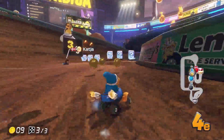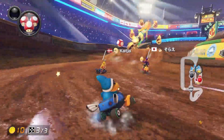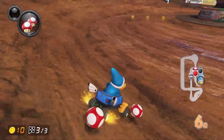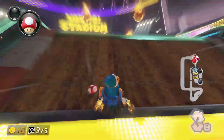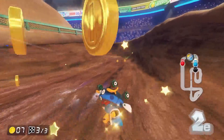Let's see if we can get that Wiggler as well — yeah, there we go. That's P3 into the final lap, although it was only for a brief moment. Careful not to get hit by that red shell. There we go, P3 again. Can take the shortcut here — that's important.